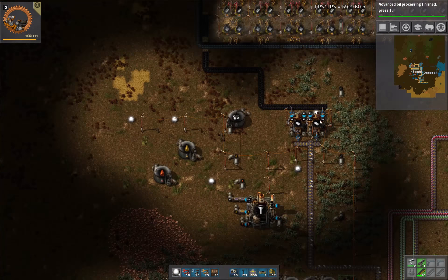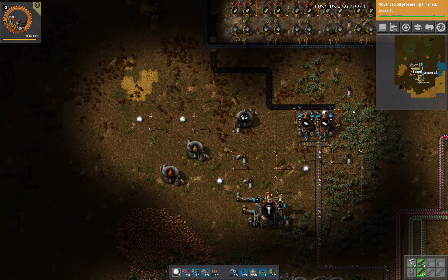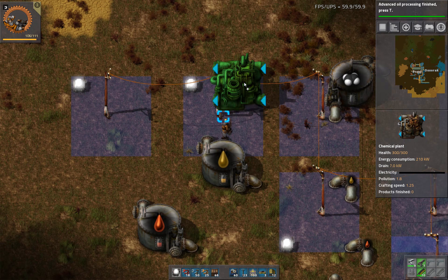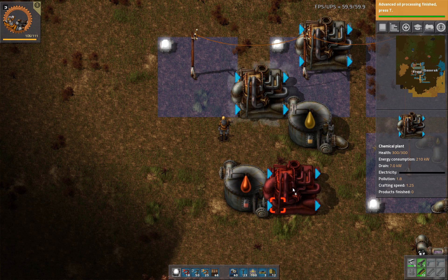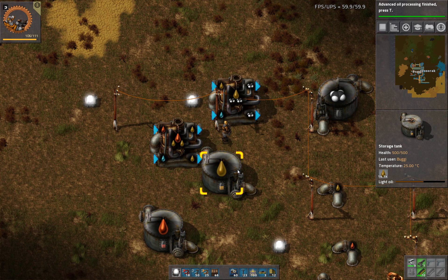However, we're a little low on our petroleum gas, so we just finished the advanced oil processing. So we need to jump into cracking — cracking light oil and cracking heavy oil as well. This is going to crack heavy oil into light, and this is going to crack light oil into petroleum gas.